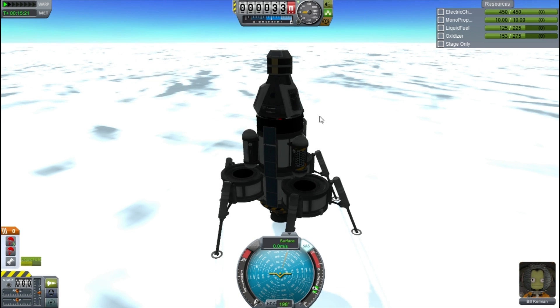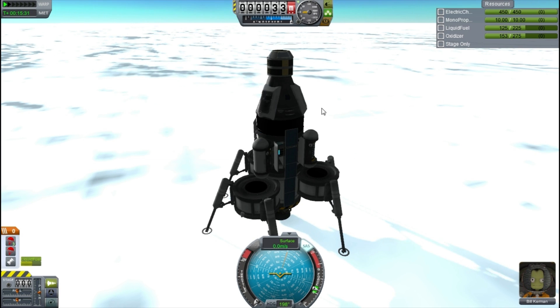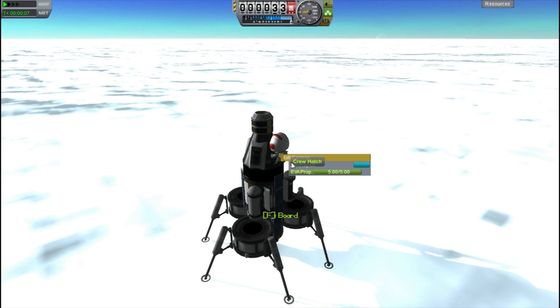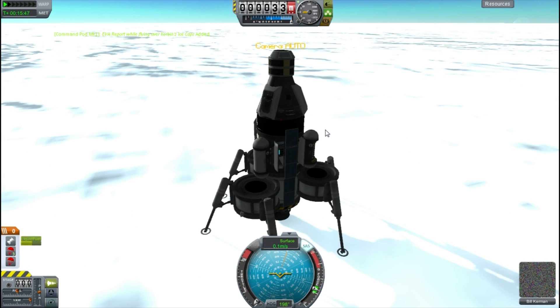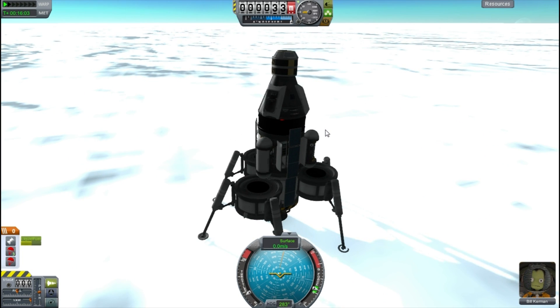We do some science — the mystery goo, a crew report, and the materials bay. It's not a huge amount of science but it's been a very cheap and easy mission so it's pretty good for what we needed. Now I'm going to drop off our Kerbal to get some surface samples, but I have a think: will I actually be able to get back in? Will the jetpack work that well in Kerbin's gravity? I get Bill out and play around with trying to tip the ship over as gently as possible.